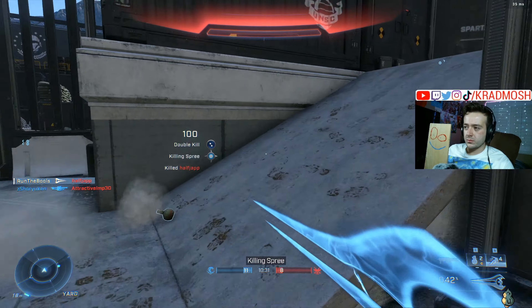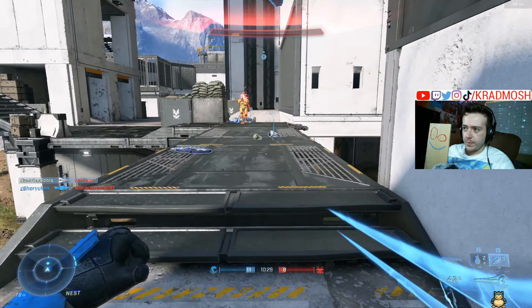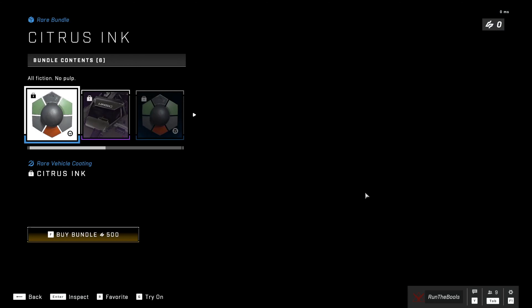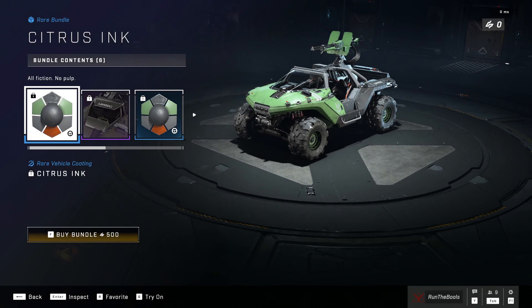All right, it's that time of the week — we look at the Halo Infinite weekly shop update. We got references to anime, to 4chan, and to Street Fighter. And 'sus' — are they doing tasks? As always, we'll start with the cheapest items and work our way up.